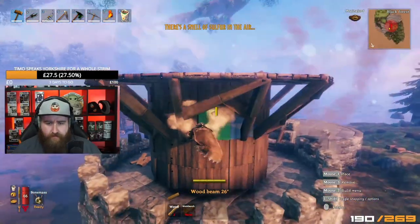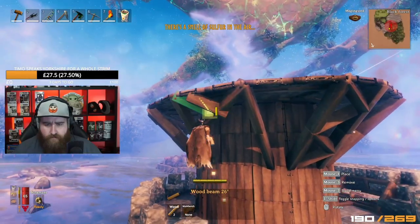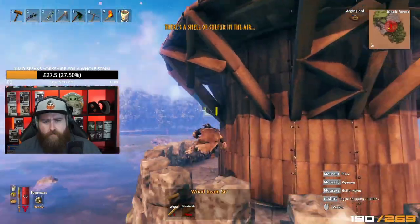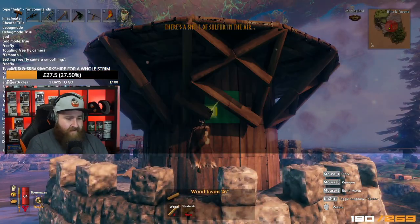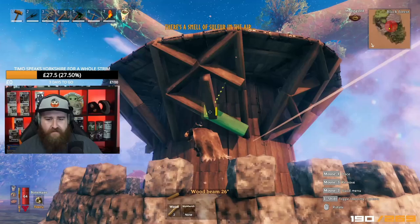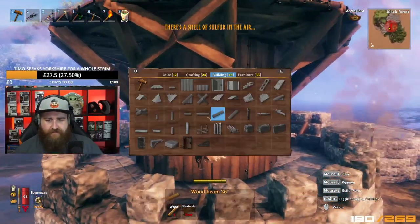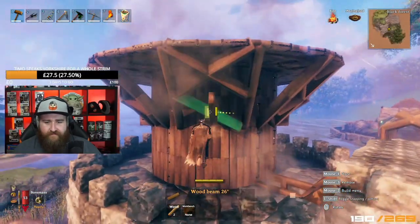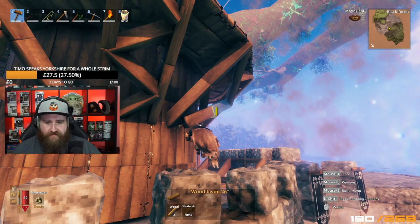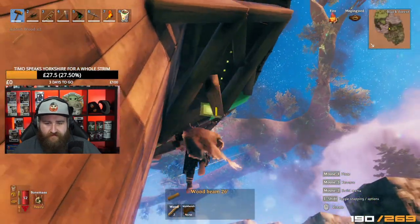The next stage of this build was definitely one of my favorites — the support structures underneath the overhang. Initially I put in 45-degree beams coming down from the edge of the overhang and thought, yeah okay, it works. But then I had this idea to put 26-degree offset beams in like a lattice network down all the support beams, and I am so happy with how it turned out. I'm really really proud of it.